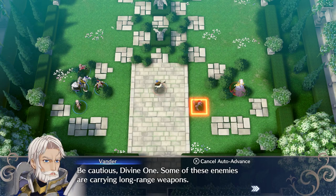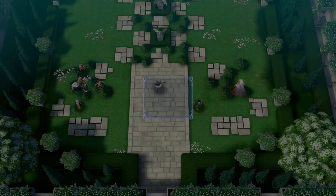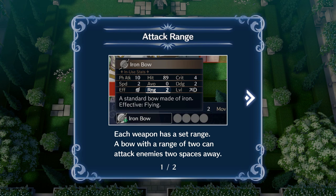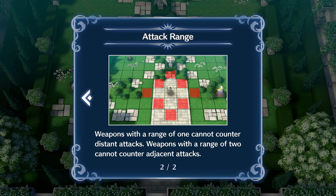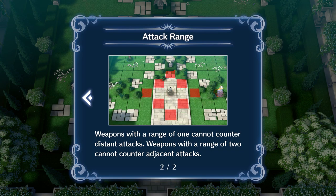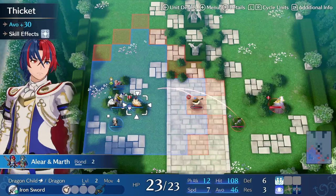Be cautious — some of these enemies are carrying long-range weapons, so they can rain arrows from afar. This is about different attack ranges. Each weapon has a set range; a bow with a range of two can attack enemies two spaces away. Weapons with a range of one cannot counter distant attacks, and weapons with a range of two cannot counter adjacent attacks. So if the ranges of two fighting units don't match, there will be no counter-attack; if they do match, there will be.